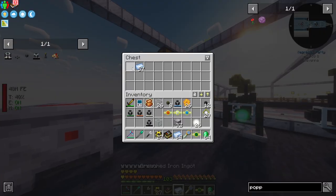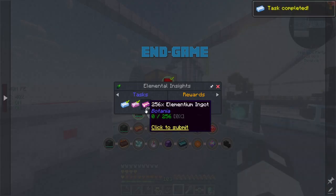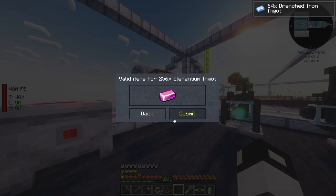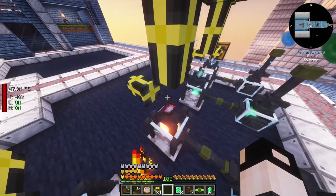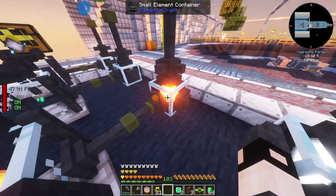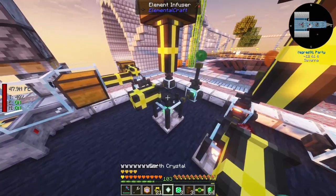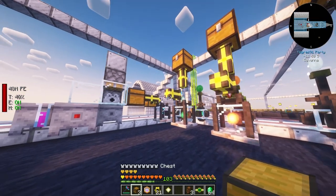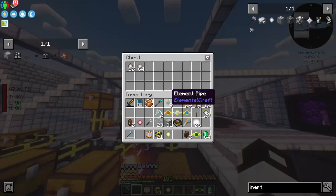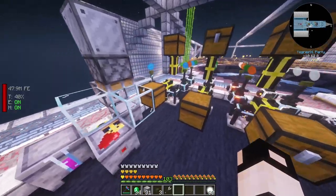Drenched iron is done. We also need crystals of each element, which is basically inner crystals going into an element infuser with that element. We've got one of each - I'm going to filter them. That's perfect.